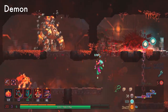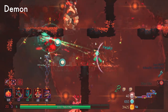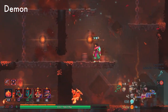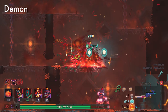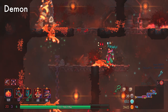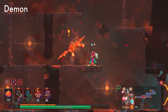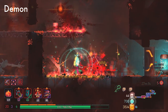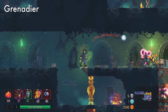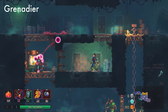Demons have two attacks — the fireball and the melee. For the fireball it's a standard projectile attack, and something like Punishment is really good when dealing with Demons. For the melee attack, it can be weird since Demons aren't always in position for a good hit, so you may miss the parry. If you're at a certain distance, they'll shoot the fireball; if you're right next to them, they'll go for the melee — but they always telegraph it. Grenadiers are pretty simple. You can either jump and parry the bomb, wait for the bomb to come towards you and then parry, or wait until the bomb's on the ground and parry from there.